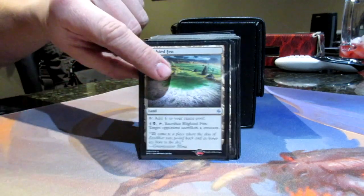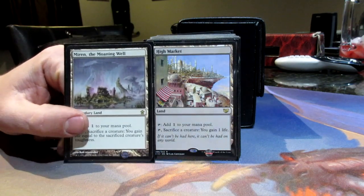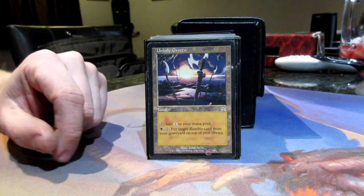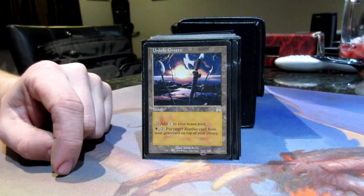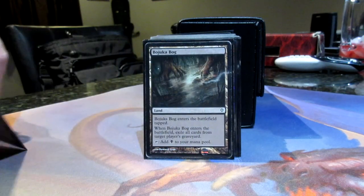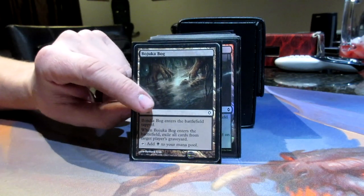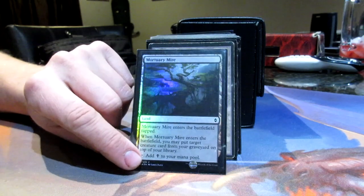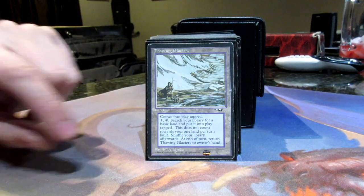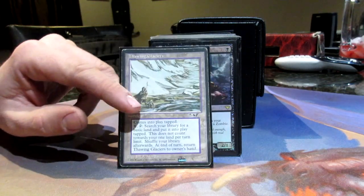Some utility lands: Ghost Quarter, Blight of Fen, Mirrodin's Core gains you some life and it's a sac outlet. I also have High Market — sac, gains some life — just being able to sacrifice your zombies when you need to. I'd like to get a Phyrexian Tower for this too, but not yet. Unholy Grotto does a lot of work here — you can pay a black and put a zombie from your graveyard on top of your library, so this lets you touch your graveyard pretty much any time you want. Urborg is in there, Bojuka Bog to get rid of someone else's graveyard. The new Mortuary Mire comes in tapped and you get to put a creature from your graveyard on top of your library. Thawing Glaciers is my favorite utility land in Commander — you get to search for a land and it comes back to your hand, slowly adding to your advantage.